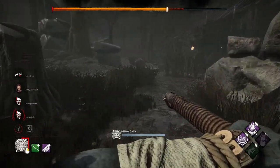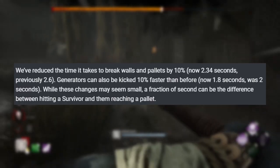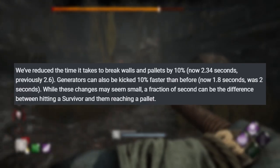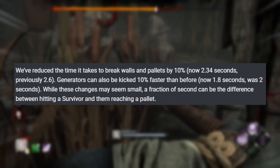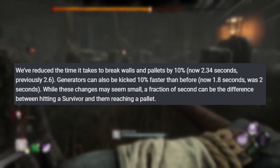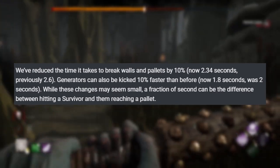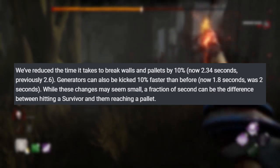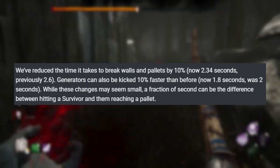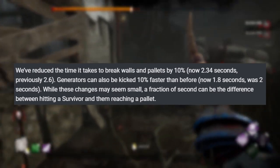Killers are getting yet another buff in their movements as well. Kicking down any walls or breaking pallets will now be 10% faster, going from a little bit over two and a half seconds to a little bit under two and a half seconds. And kicking generators will also be 10% faster, going from two seconds to 1.8 seconds. They state that this does not seem like a lot, which it isn't, but every little second counts. If you're kicking a lot of gens and breaking a lot of walls, that time adds up.